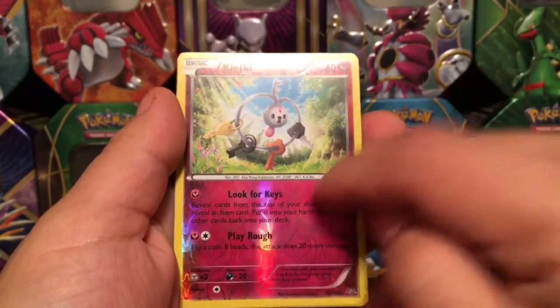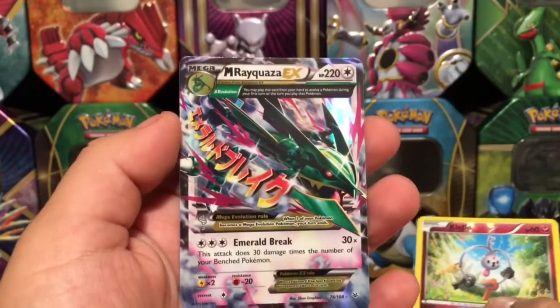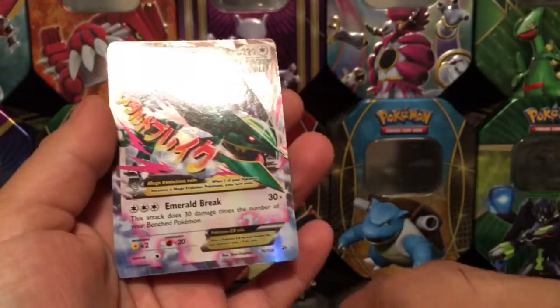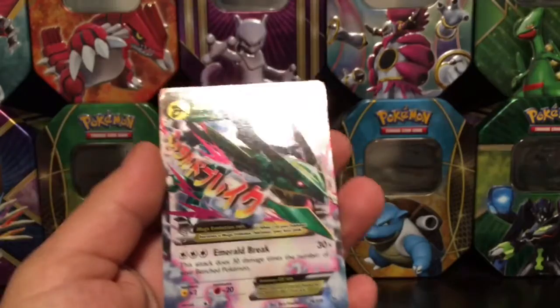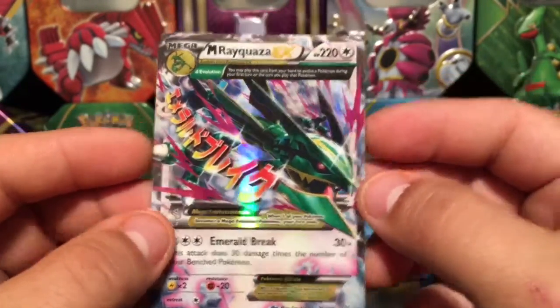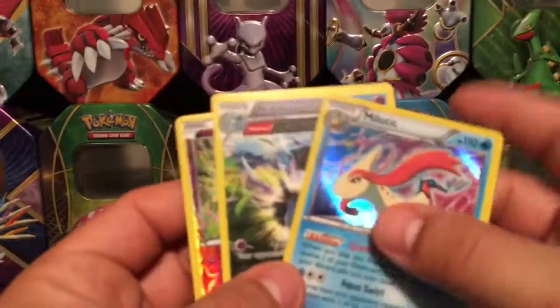Here's a Clefairy reverse holo — that is a rare card, very nice pull. And for the rare card we have a Mega Rayquaza EX! That is an awesome pull, because this is from a Mega Rayquaza pin blister pack, so we actually pulled a Mega Rayquaza EX — that is very, very cool!